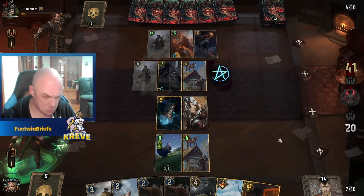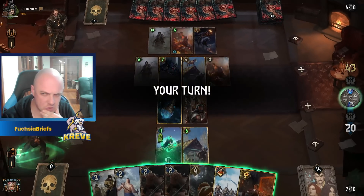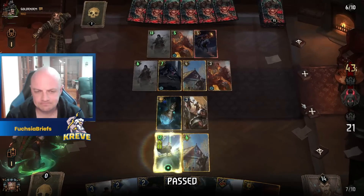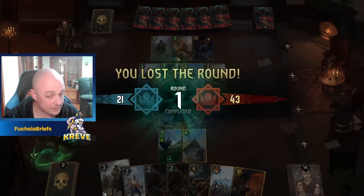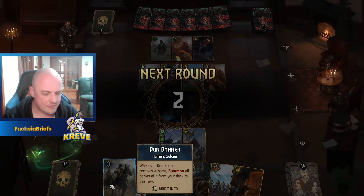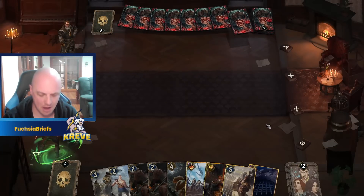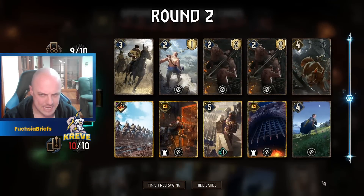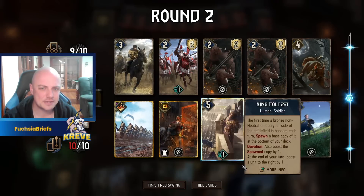We're gonna have to make peace with it. Let's see if this fellow draws us into a big old bleed in round two. We will have the Foltest — we'd like the Donomere to protect it, and we have the Dun Banner. I think we're going to need that little interaction to survive this probable round two bleed, so we don't want to break things here.